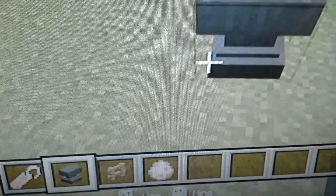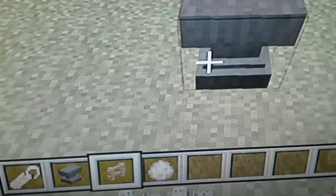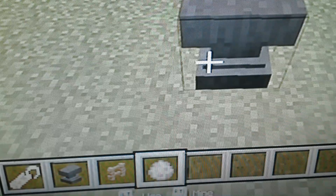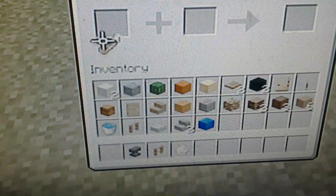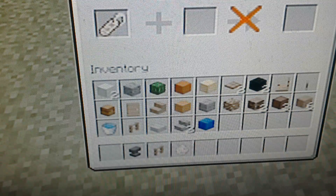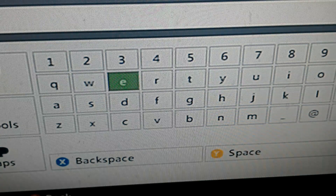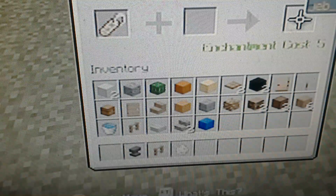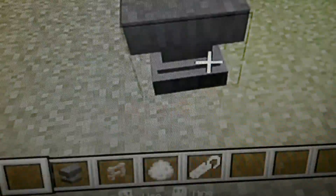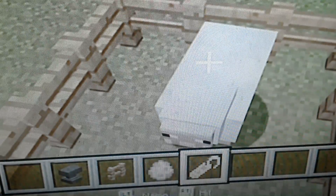So what you will need to make this is a name tag, an anvil, some fences to trap the sheep, and a sheep from creative. Put your name tag in the anvil and then name it 'Jeb_' with an underscore, and it will come up orange like they all do, then put it on the sheep.